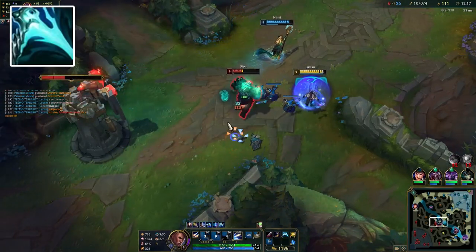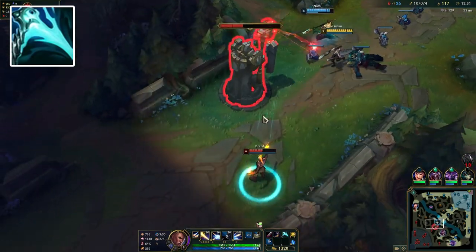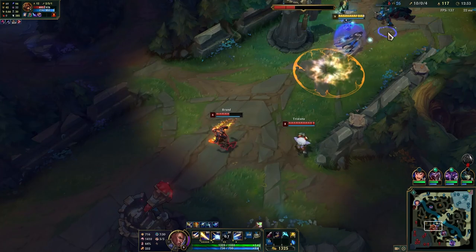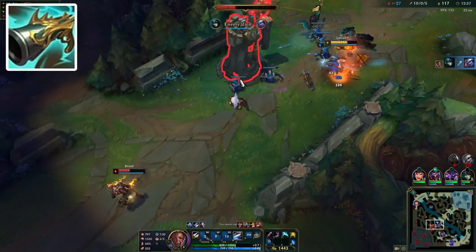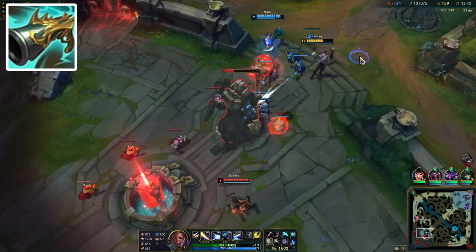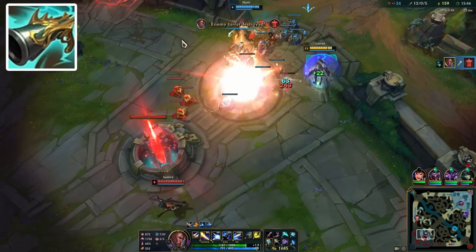For your second item you'll typically want to go Essence Reaver for the insane mana sustain and CDR, as Lucian is a champion greatly reliant on cooldowns. However, alternatively you can build Collector as a second item since it also synergizes with Lucian's bursty nature and can enable you to just straight one-shot squishies with ease. You might want to consider this against comps lacking tankiness.